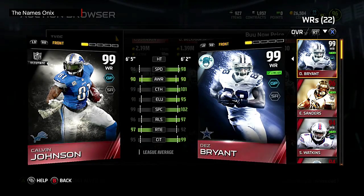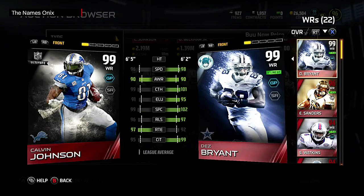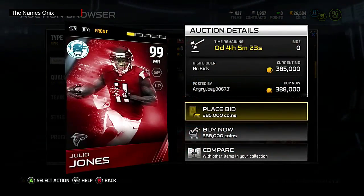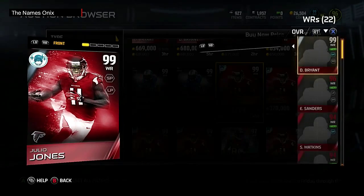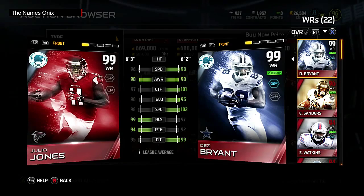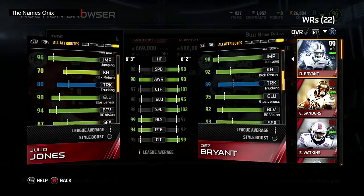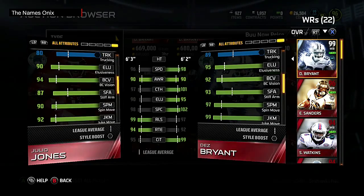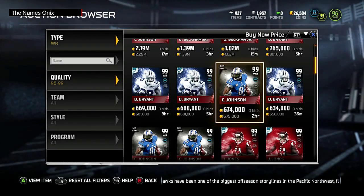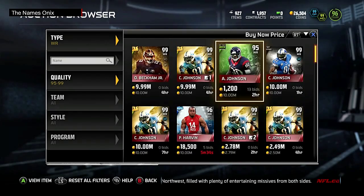Dez makes Julio Jones look like a pedestrian 99. Julio only has better release; he shouldn't have better route running but he does. Outside of that, Dez is destroying him in speed, catch, spec catch, catching in traffic, and especially elusiveness and after-catch stats — 99 juke move, 97 spin move, 93 stiff arm. I've had ultimate Calvin Johnson and I honestly think this Dez is better, though I haven't had 24-hour Calvin to compare.